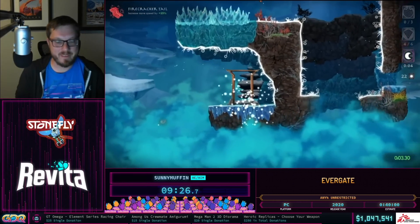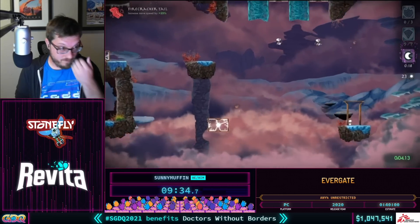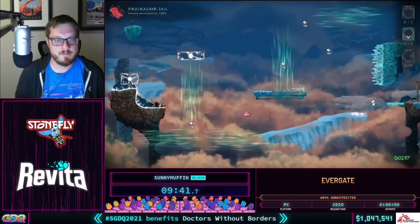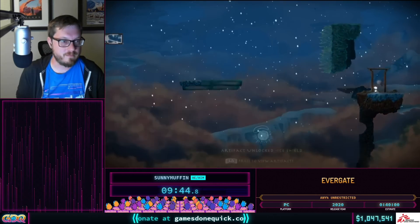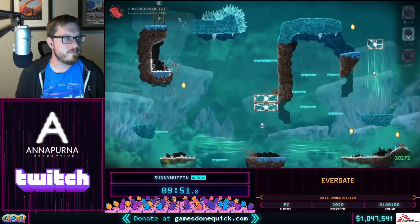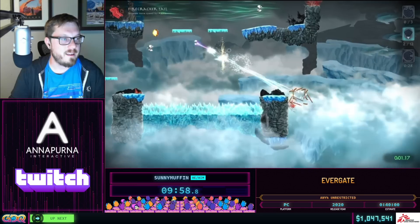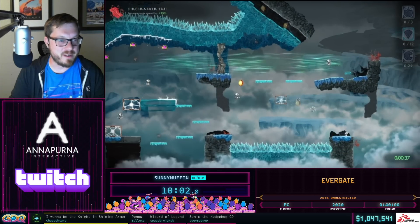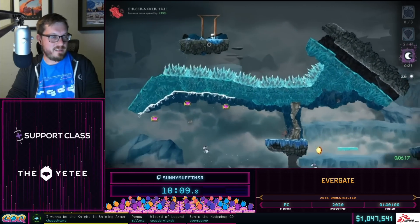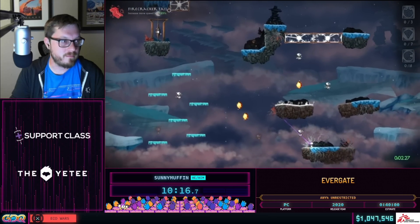This world introduces the swap crystals, which swap Ki's position with whatever source the player is pointing at. If you point at a box you switch positions with it, but if it's a stationary source you just launch yourself all the way there. This makes this the shortest world in the game — if you know where the crystals are you can just blink across the level. Crystal effects also stack, so if you break a swap and a boost crystal you swap positions and also get additional boost momentum afterward.